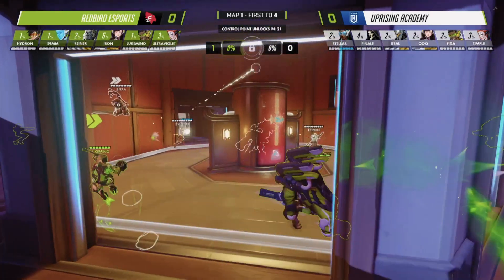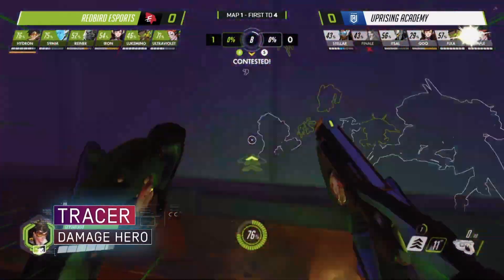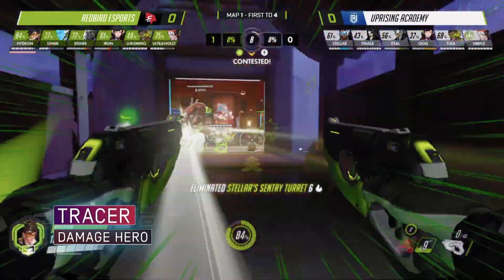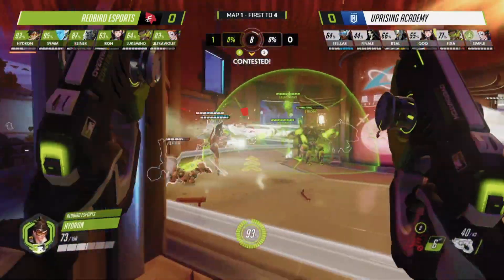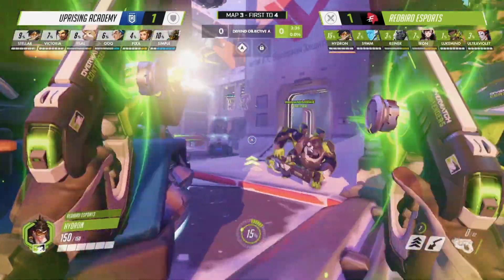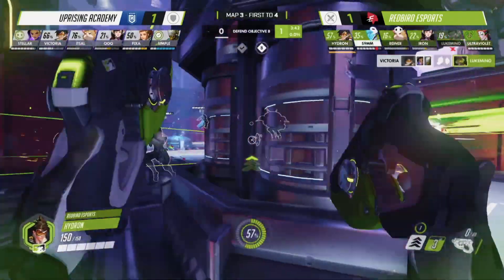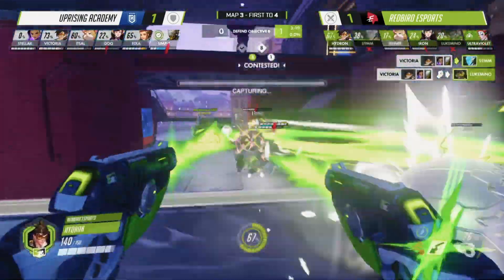Outrunning the competition at every corner, Redbird Esports' damage player Hydron gave Tracer a great deal of playtime in the Grand Finals, taking advantage of her maneuverability and fast fire rate. Core to Tracer's kit is her Blink — a small-range dash that can be used in any direction to dodge incoming fire and get up close and personal.